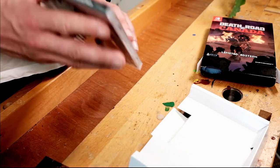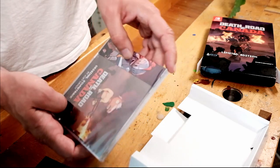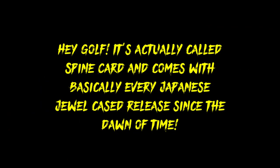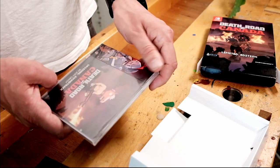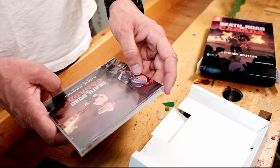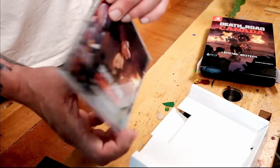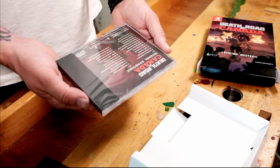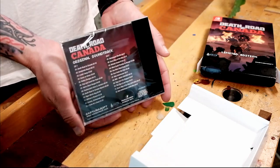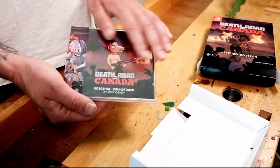The interesting thing is that we have one of these paper spines — these inlays — just like it used to be on the Japanese Saturn games, the Sega Saturn. That's pretty nice. I'm not going to open this one though — I always keep my soundtracks wrapped up in plastic, so I'm sorry but I'm not going to open it.